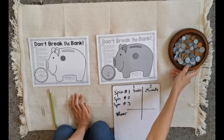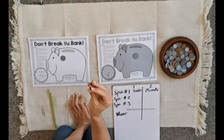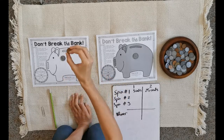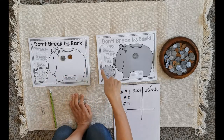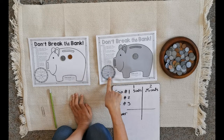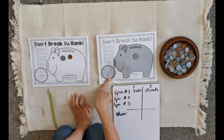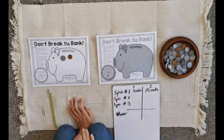Penny! I need to grab a penny. A penny is easy because it has a different color — it's just one cent. I put it over here. Now my partner spins and gets the hammer. What does the hammer mean? It means I'm going to break my bank and go to zero.